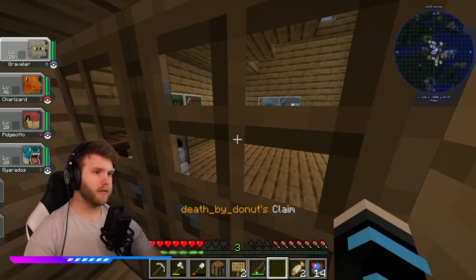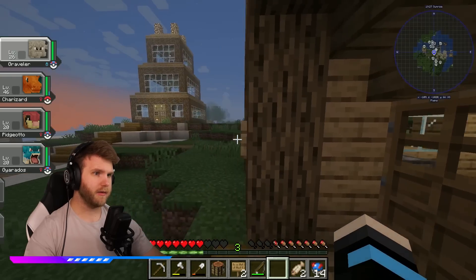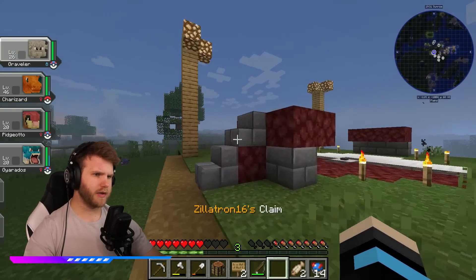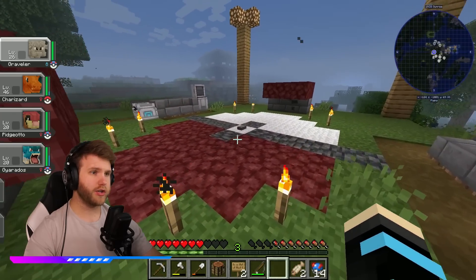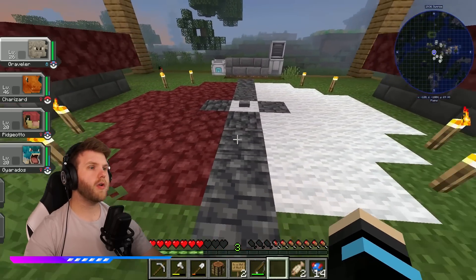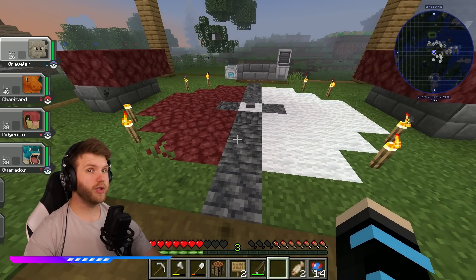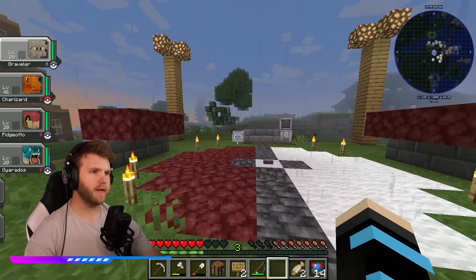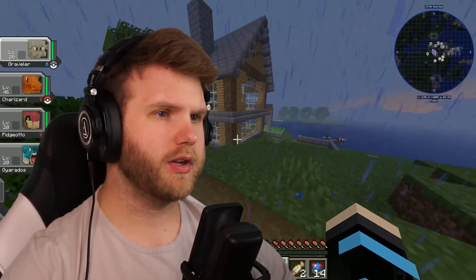And then we have Death by Donut's house - this is a basic, simple house. Love it with a little bit of an upstairs. And then this new claim is Zillatron's. Zillatron, if you're watching, I'm curious to see - oh, it's like a Poke Ball! That's really, really creative. I like that. I would say do red dye instead, but I think you're on a really good track here.